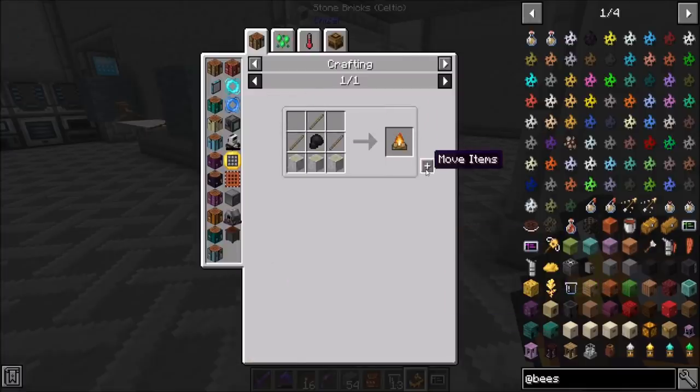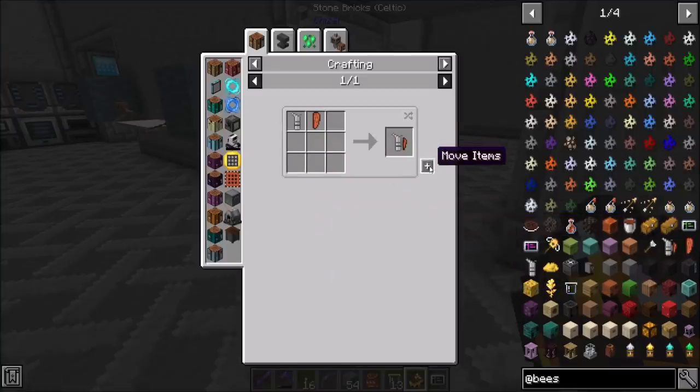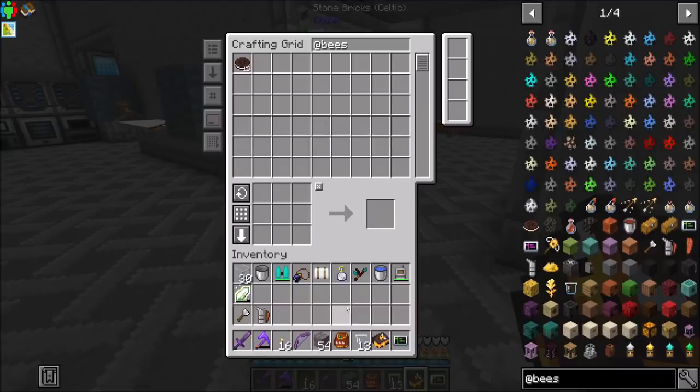The bee smoker needs a smoke canister, which needs a campfire and a little bit of leather, and that shouldn't be a big deal. Bee smoker - hold shift for info, right-click it, right-click the hive to smoke it. Bees won't get angry for 30 seconds when shearing honeycomb. Nice! I like that - that is super cool. Part of me doesn't like the whole concept of building campfires under all the bee hives if you don't need to, so I like that.